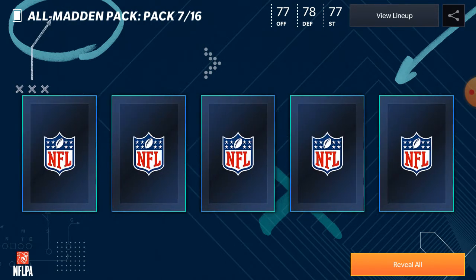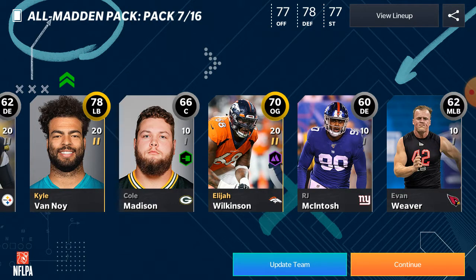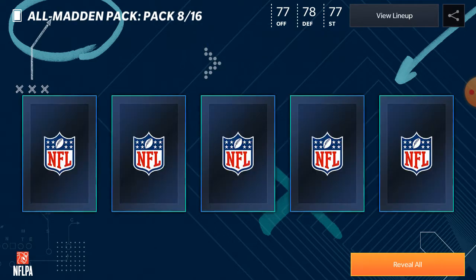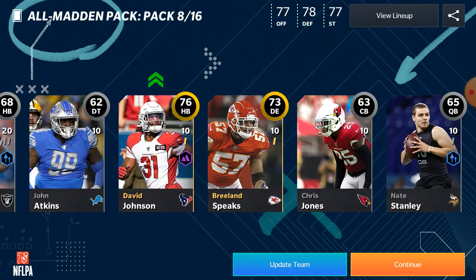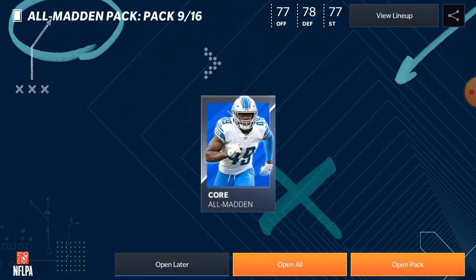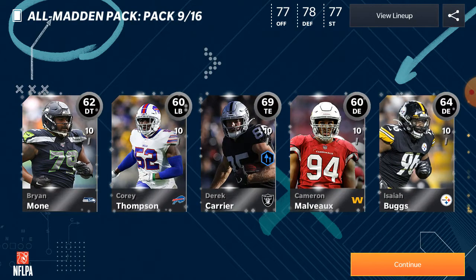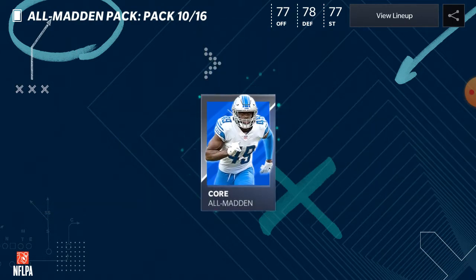There's a 78 — that's a good pull — Kyle Vanoy, and a 70. We're about halfway through the opening and we've pulled one elite, a 78, and those are our best pulls. There's a 76 and a 73 — another two 73-plus pulls.